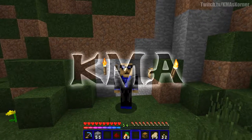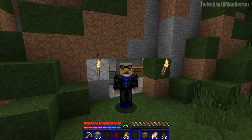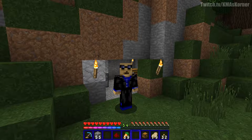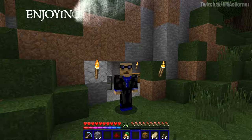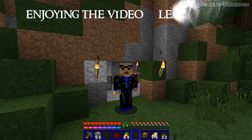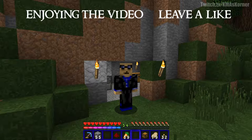Hey, it's KMA. Welcome to the corner. Today our tutorial will be about food. When you begin a world you need to get a food source, so you got your ores, you got what you need wood-wise, and now you need an ample amount of food. I'm not gonna go over all the different types of foods — I'm gonna go over the best ones.